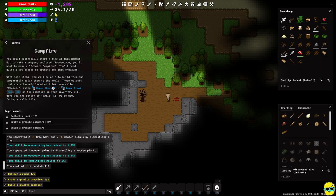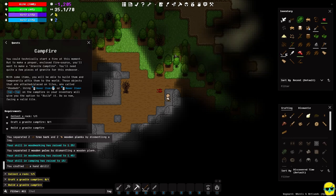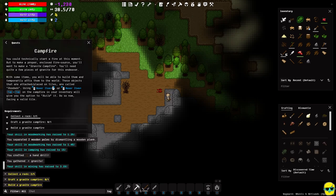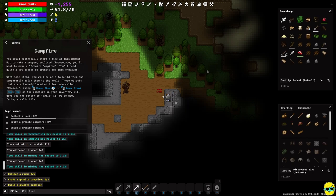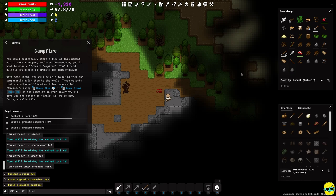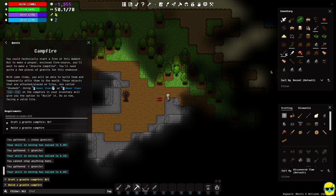To get rocks, go at the granite ground or the granite itself. The island is not pleased with us, but we'll work on that. I'm using number three which I've mapped to mining — using our shovel for this, which isn't ideal but it is working. We now almost have enough rocks; just need one more. Now we have enough rocks to craft a granite campfire.